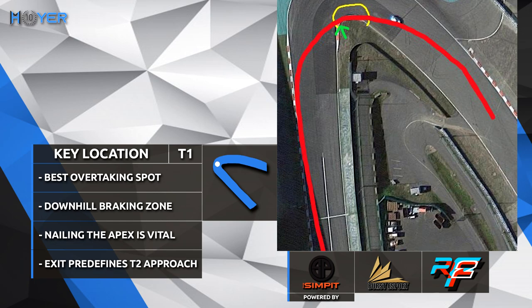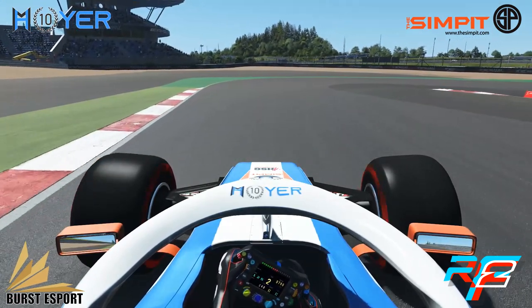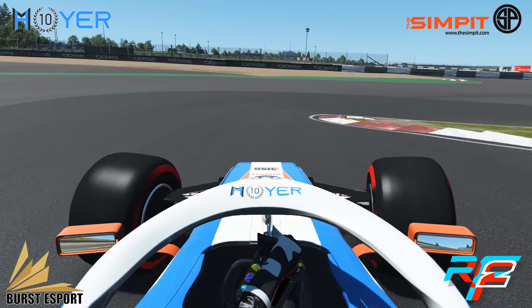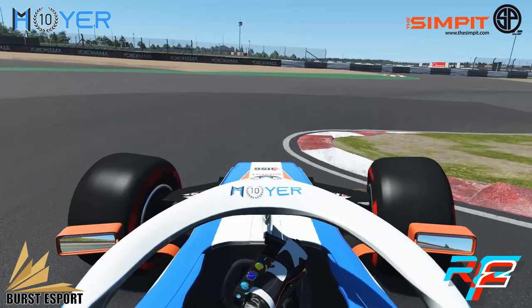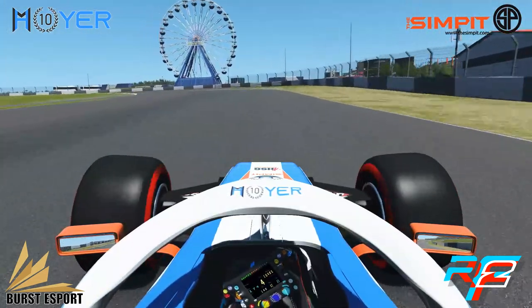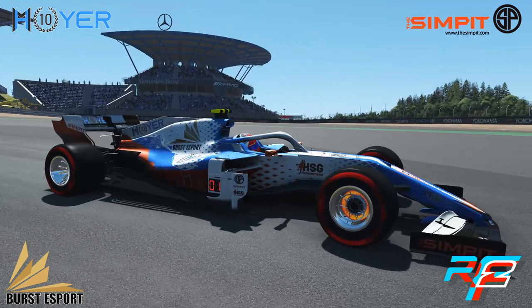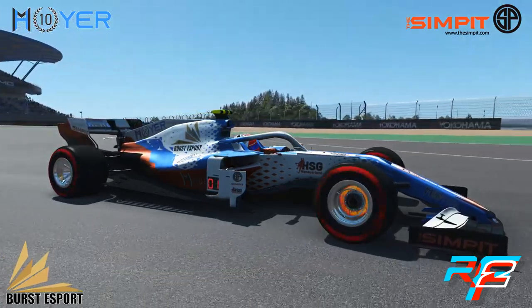The best overtaking spot: you do downhill braking and nailing the apex is vital, because if you nail the apex you don't go too wide and the exit pre-defines the turn 2 approach. We look at this in slow-mo, turning into turn 1 to nail the apex. I've highlighted the red area as the hole where the compression comes in as soon as you go over there — that arrow indicates when you want to pick up the throttle again, as you touch the curb and drop down the hill. The suspension goes from decompressed to compressed, and that is the moment when you can get maximum traction because there's so much downforce pushing the car down for perfect traction.